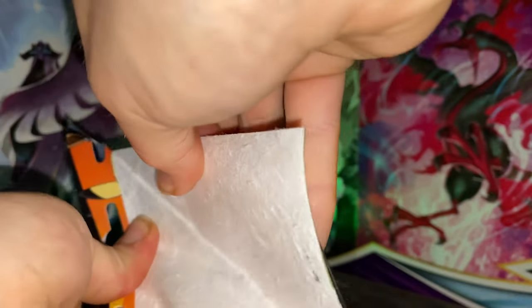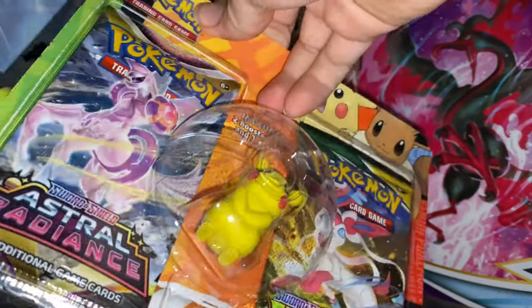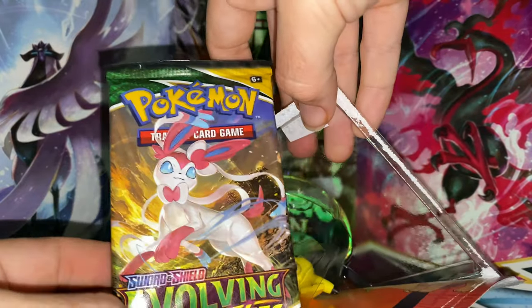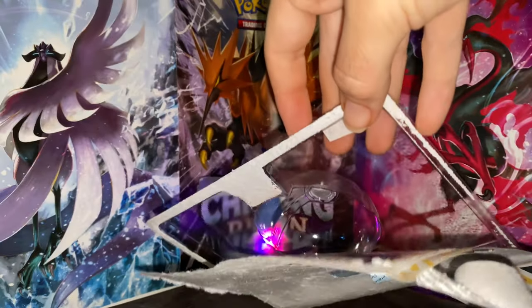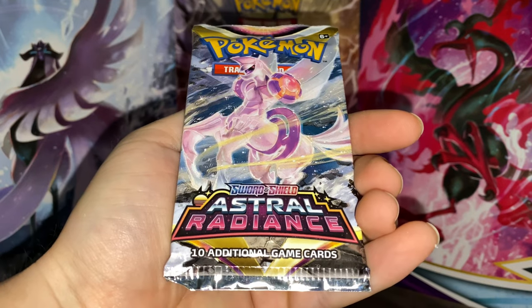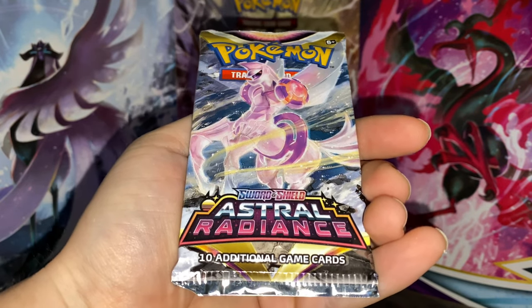Let's break Pikachu free and pull us an alt art — going straight in. These things rip so messy, man. Maybe try this bottom corner. There we go, we finally got him out. Got a Sylveon pack of Evolving Skies, we have our Astral Radiance Palkia pack, and here's our Pikachu eraser.